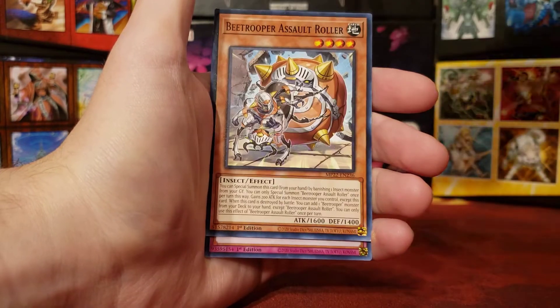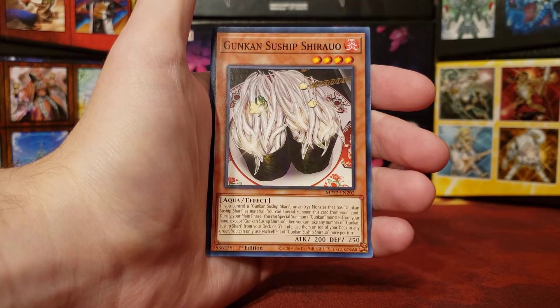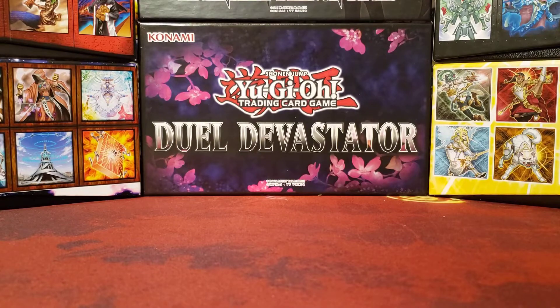Trickstar Festival. Bee Trooper Assault Roller. Judgment of the Branded. And Guken Sonship Shiraru — I can't do it anymore. I still can't.